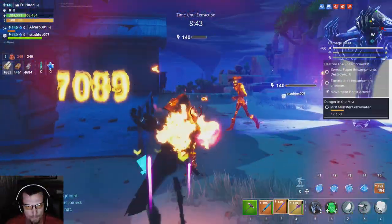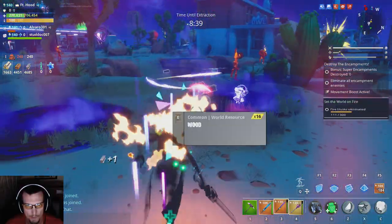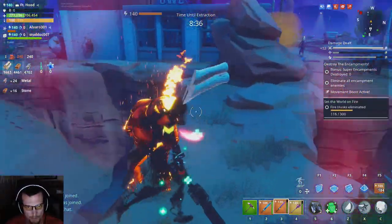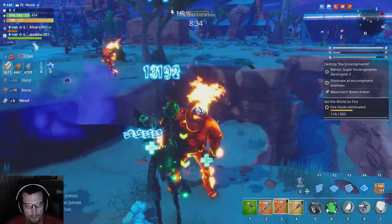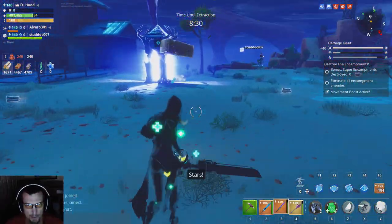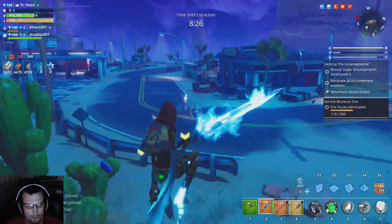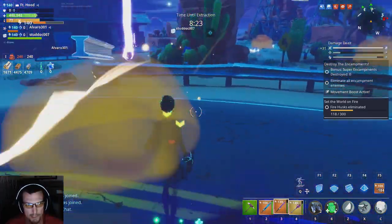With Shadow Stance up — and it's always going to be up as long as we're meleeing things — we have a 15% melee buff and we get a little more armor on top of everything. Look at that, we weren't even worried that whole time.